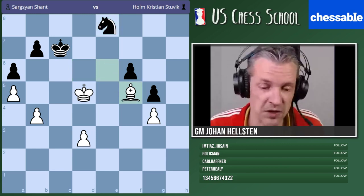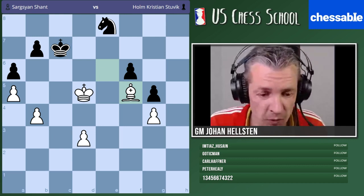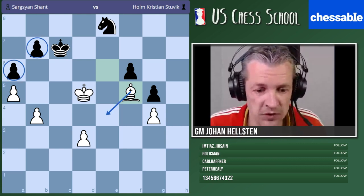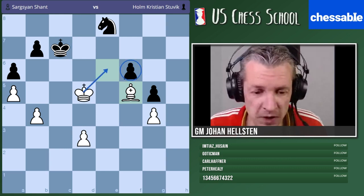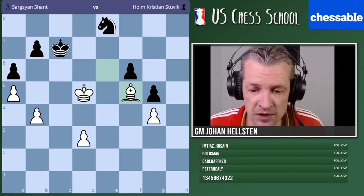We will continue looking at this game — it's still very interesting. I just wanted to stop here so that everybody understands what we're doing. We already have some kind of front on this side, we can attack those pawns with the bishop. We have another front here with a passed pawn coming up, and our king will attack that pawn. In the game they play knight g7.